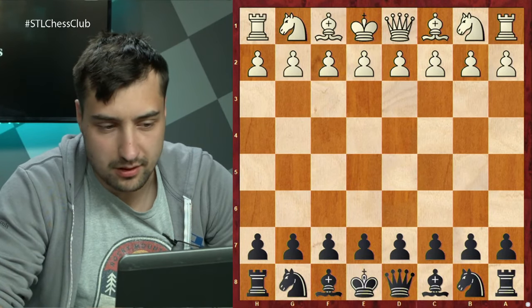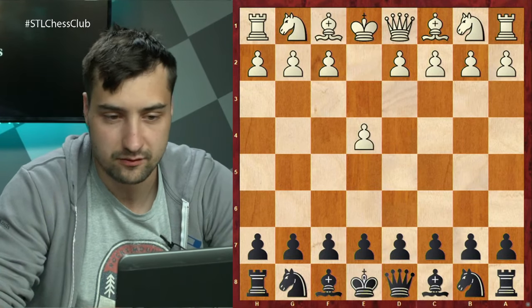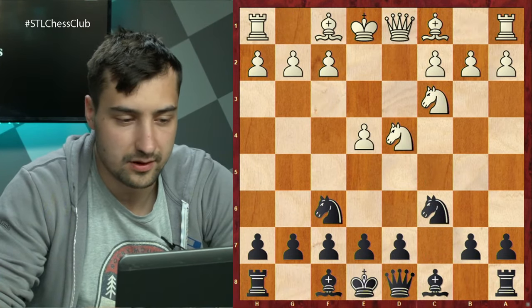I'll present this from Black's perspective because I played this game with Black — it's my game against Geoffrey Xiong. So the moves were: e4, c5, Nf3, Nc6, d4, takes, takes, Nf6, Nc3, e5.